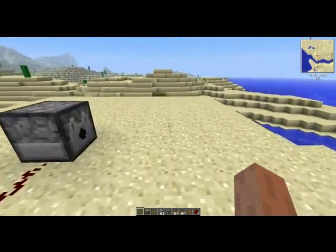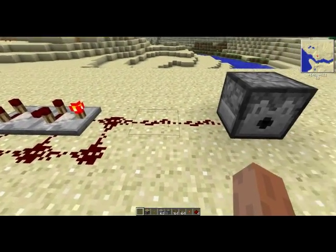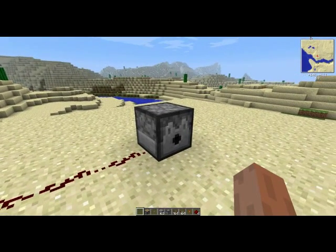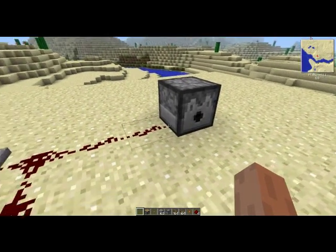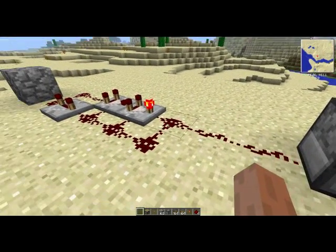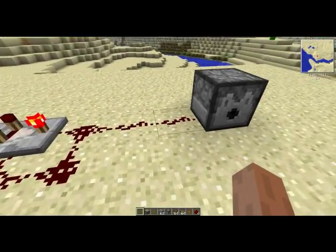One peculiar thing about this circuit is, and I don't really understand why, is whatever device or circuit that you're going to send a double pulse to must be at least four or more blocks away from the output of the device. One, two, three, four.